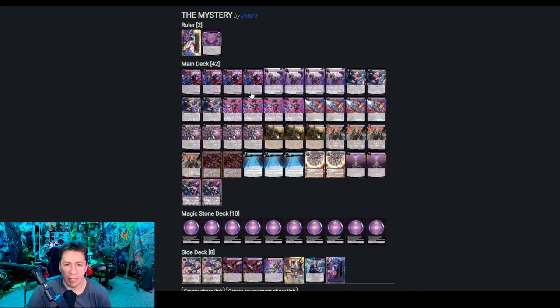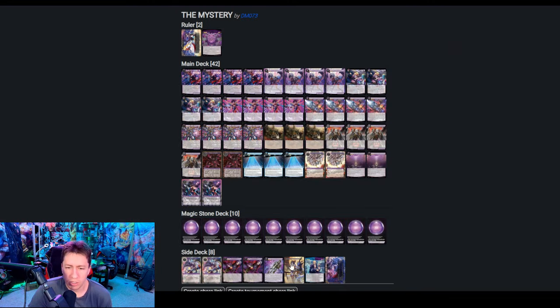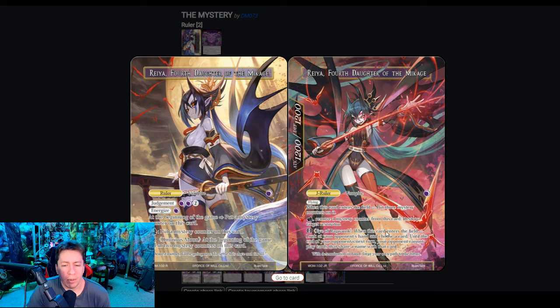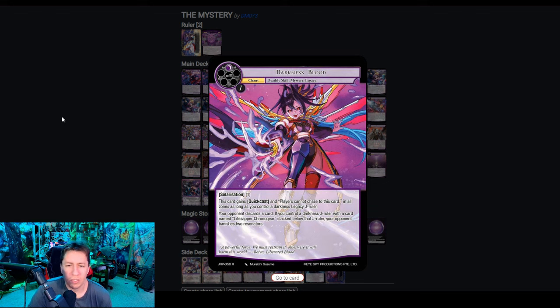J Rulers are everywhere in this format, so it is very easy for us to use Liberation of Darkness to pop one of our tokens and then pop our opponent's J Ruler and Liberate — which is crazy because Rhea just generates so much value. Remember, her flip effect every single time you judgment her is that you get to generate Mystery Counters, look at your opponent's hand, name a card, and they can't cast it until the end of their next turn. So you get to really control what your opponent is doing, and then you usually get to go into some really crazy Darkness Blood loops.